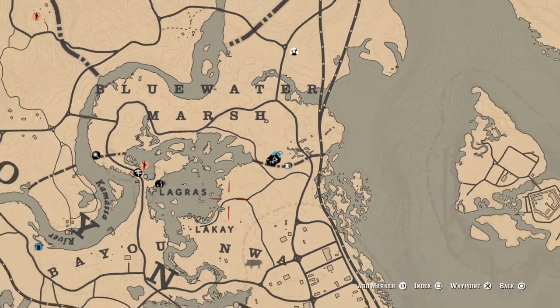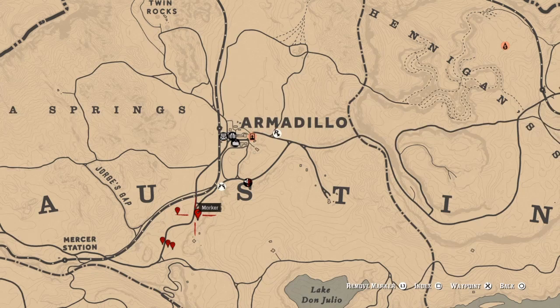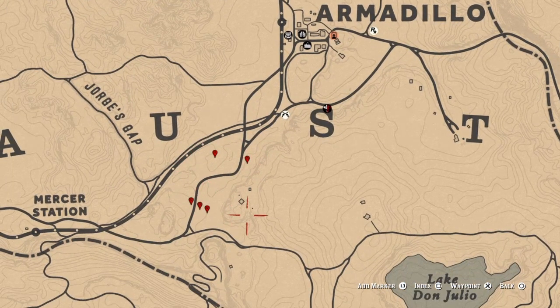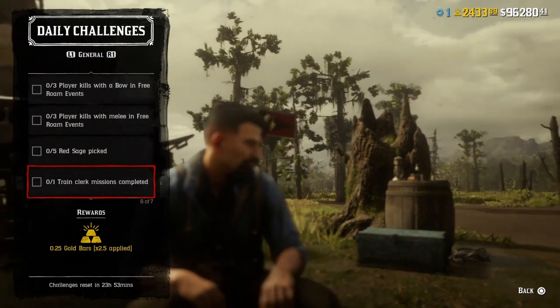For five red sage pick, I can show you the location where you can find some. Come out here to the west, southwest of Armadillo. These five markers right here — there's five red sage. Go ahead and pick five and that challenge will be completed.